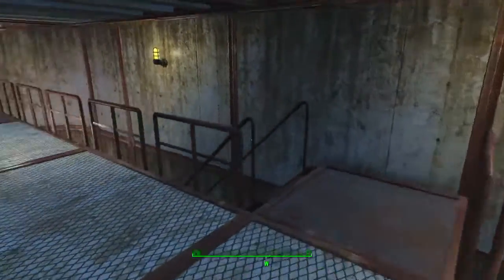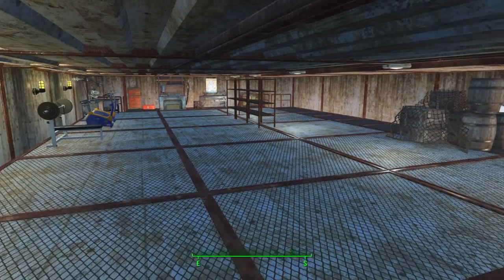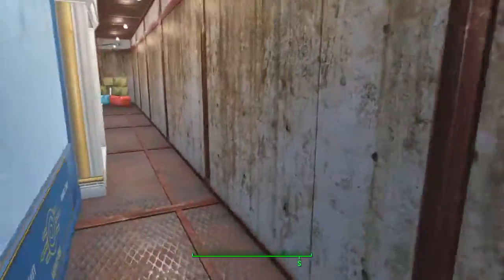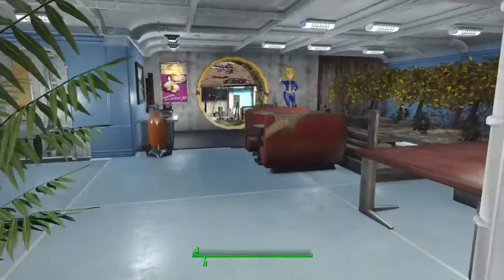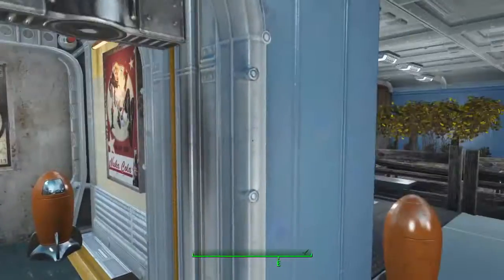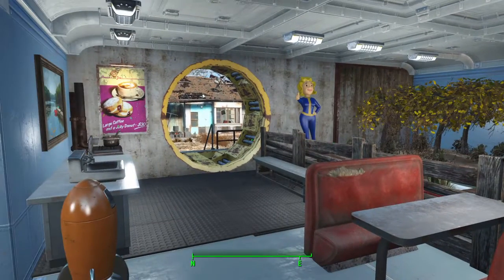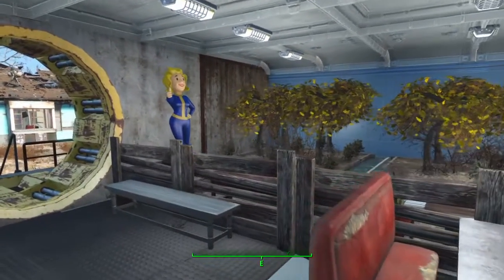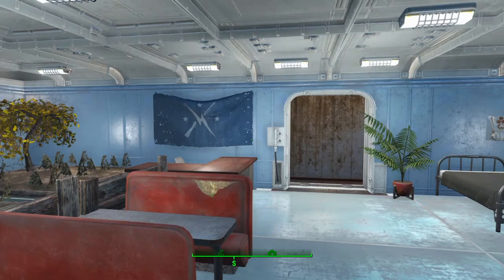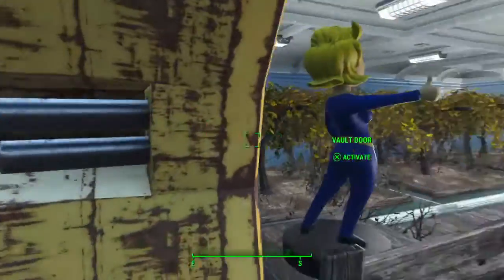That's pretty much it — a pretty basic but nice little vault design. I kind of like how it ended up turning out. As you can see, I still have a little bit of work ahead with the decorating, and in a future video I'll show you the complete finished job. If you happen to like this video, please give it a like. Any comments on how I might have built things differently, suggestions on decorations, or ideas for the top level storage area — just let me know in the comments. Thanks for joining me and I'll see you in the next video.